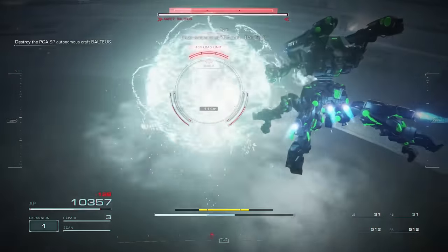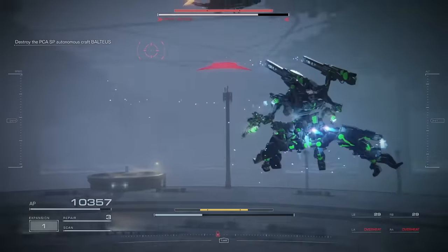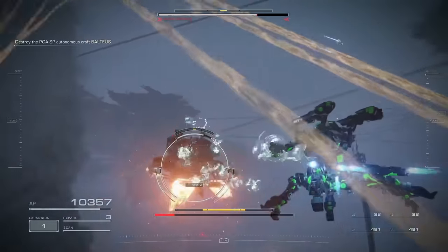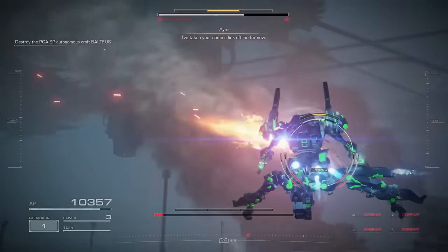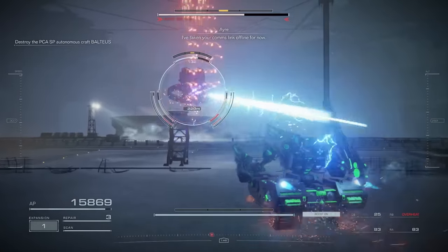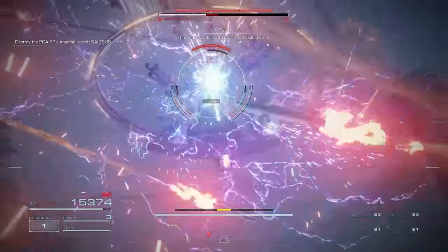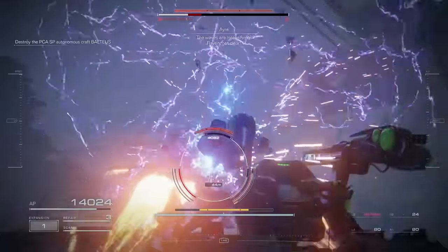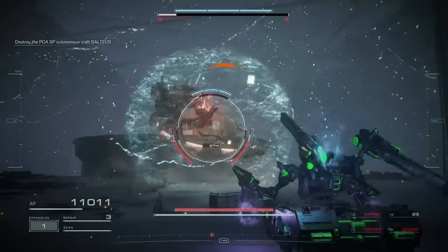Pulse guns are extremely effective against him. They have a unique property that shreds through Balthaeus' pulse shields. However, they have really low range, short mags, and a long reload time. Plasma rifles, on the other hand, have extremely high damage, range, and just about everything else you can think of. They turned out to be a little more consistent and much, much easier to use.